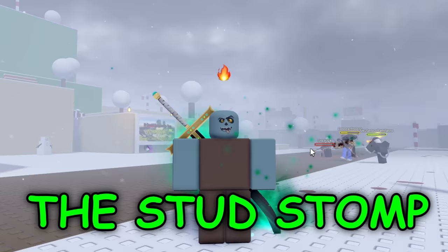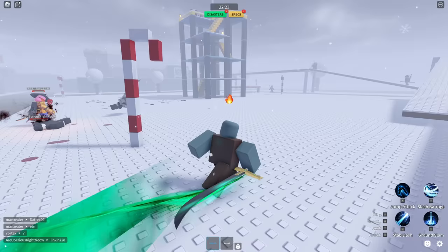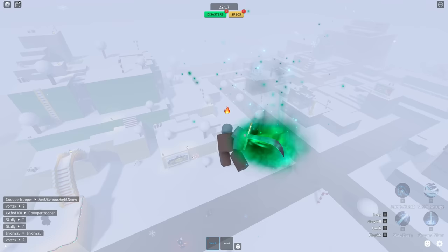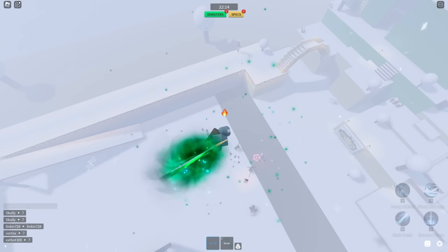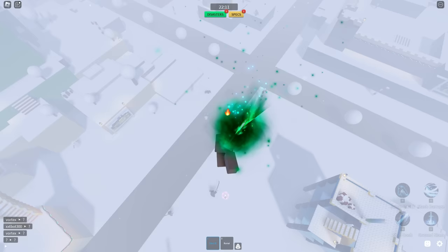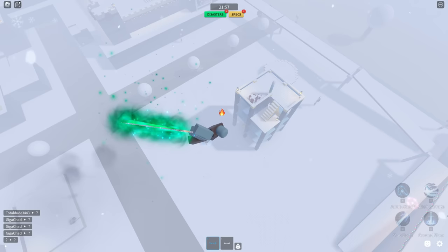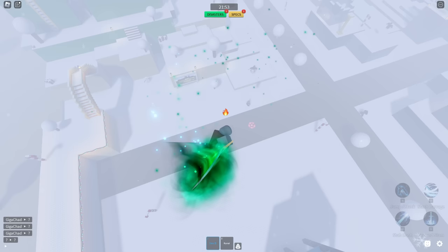I just created this move and I call it the stud stop. What you want to do is super jump high in the air, click R, and now we're just floating up here. Then you can figure out exactly who you want to stomp on. You can only do this with weapons that have the actual ability jump attack.